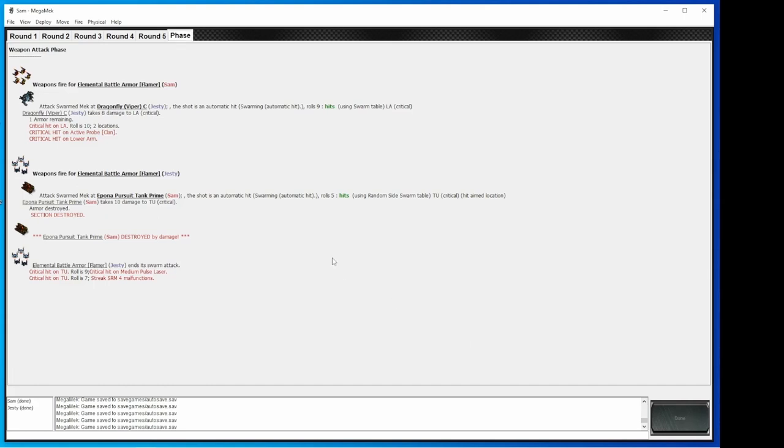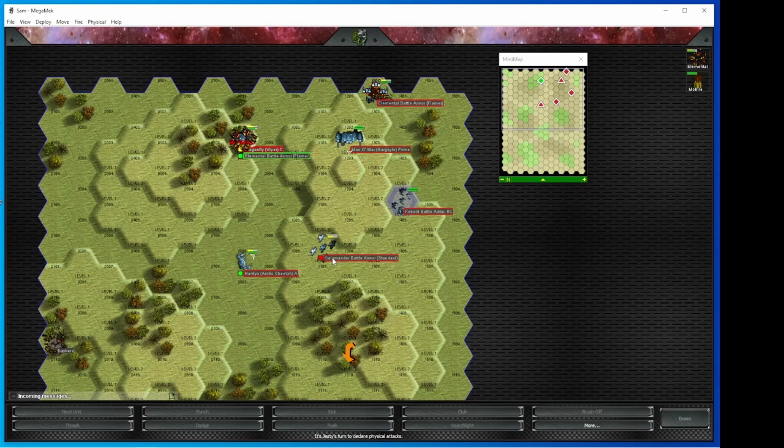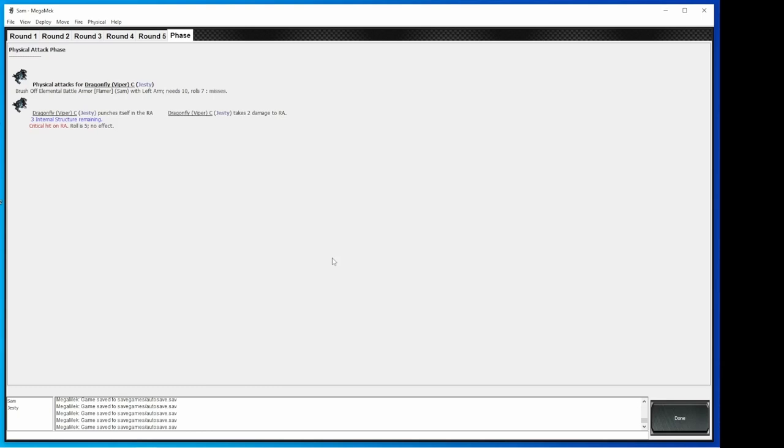The last thing we want is Justy to try and swipe off his battle armor. My battle armor swarmed on his Viper — he's going to try a physical attack to brush them off. I don't think I can. I think you need to have actual hand actuators. Well, it says hand right there — shoulder, upper arm, lower arm, hand. Maybe it's because I have a crit on my lower arm actuator. Oh wait, there we go — it will let me brush them off. I just have to select the elementals as my target. He missed, so he punches himself in the right arm. I went to brush off with my left arm and hit myself in the right arm. Brushing off elementals is difficult, as you can see from that roll.